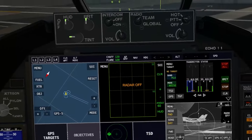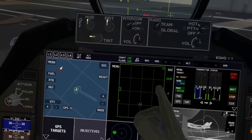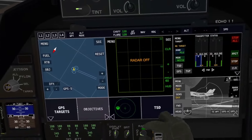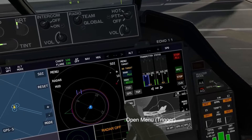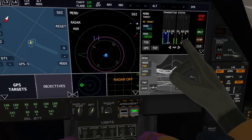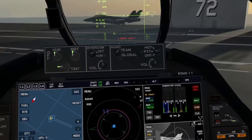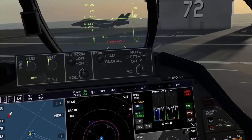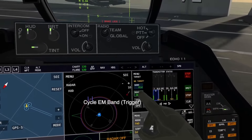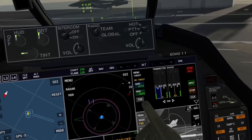Here is our TGP. And here is our jamming display — we have our two jammers, each jammer has two different jamming antennas, so each jammer pod can jam two targets. It has three modes: noise, DRFM, and SAS.